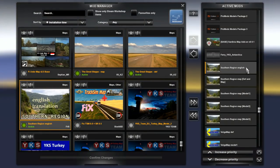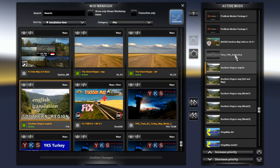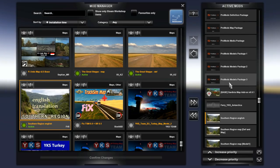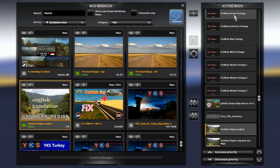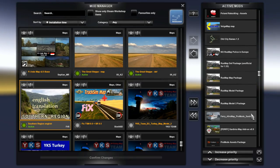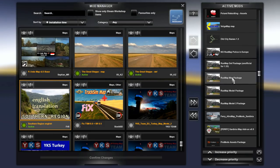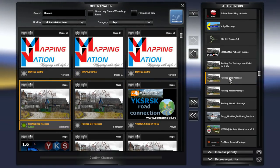We have the optional Southern Region English city names file, followed by the optional ferry between YKS Turkey and Antarctica mod. Sardinia Map is here, followed by ProMods Models Package 3, 2, 1, media, map definitions, and assets package. We then have the optional ferry for Sardinia, followed by the optional ferry for Afro Map, ProMods, and Sardinia, followed by RusMap Model 2, Model 1, and map file. Make sure that you are using the original map file and nothing else.